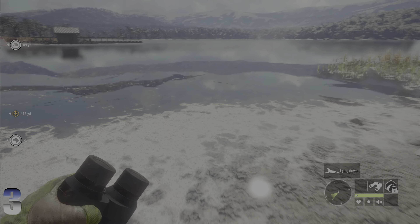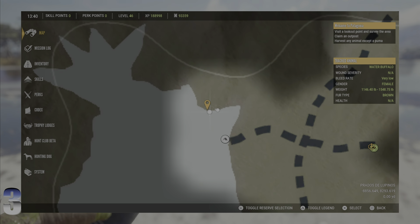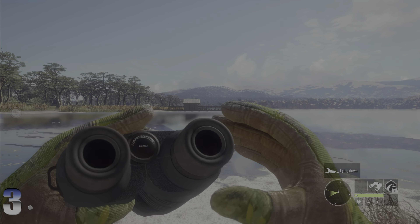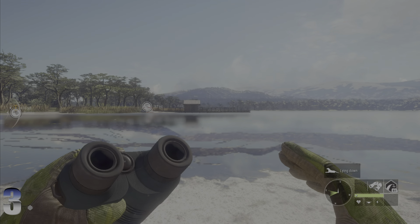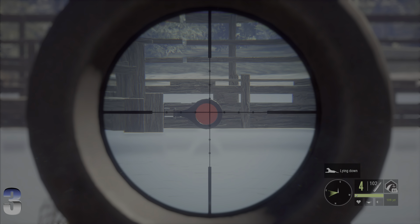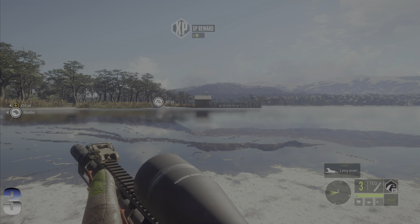Heading over to target number three — this is where you first land on the dock. You just run right around this corner, look back toward the dock you started on, and you'll see it right there. Another 88-yard shot, easy chip for the 22. Target three is completed.